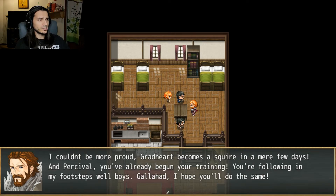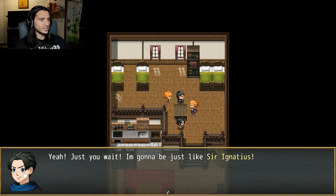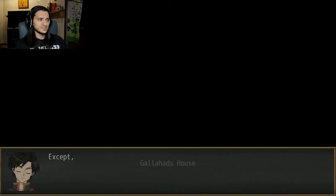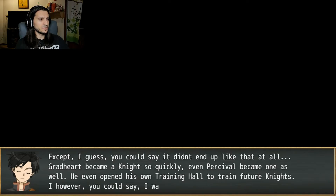'I couldn't be more proud. Gredhart becomes a squire in a mere few days, and Percival, you've already begun your training. You're following in my footsteps well, boys. Galahad, I hope you'll do the same.' 'Yeah, just you wait. I'm gonna be just like Sir Ignatius.' Just like Sir Ignatius. Except, I guess, you could say it didn't end up like that at all.